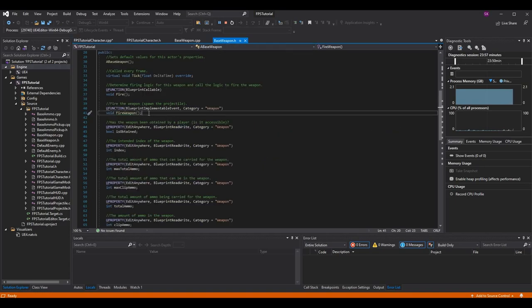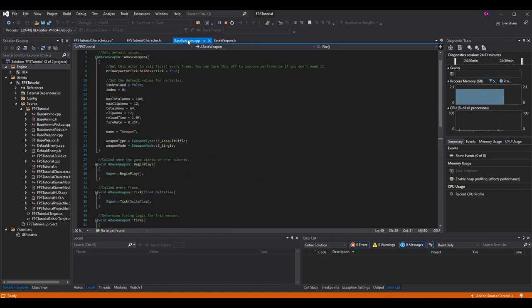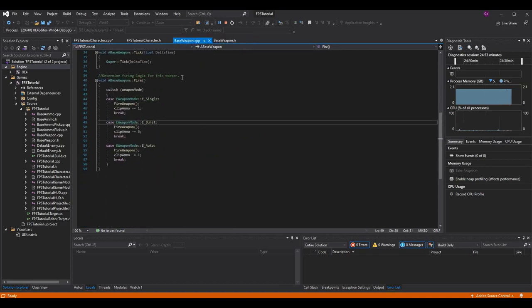fire_weapon is still the blueprint implementable event - it's the one that spawns the projectile in the blueprint. However I've also added this new function called just 'fire' - it's marked UFUNCTION with BlueprintCallable. Remember that BlueprintImplementableEvent means you don't fill out the logic in code, you call it in code and fill out the logic in the blueprint. We want to fill out this logic in the code, so make this one BlueprintCallable. Then go back to base_weapon.cpp and create this function.